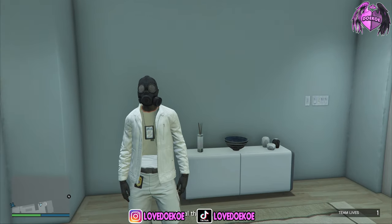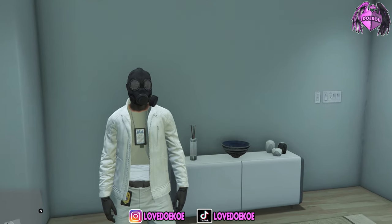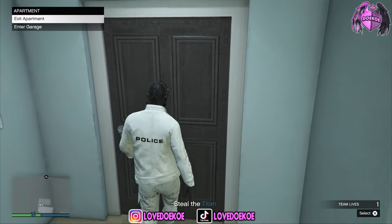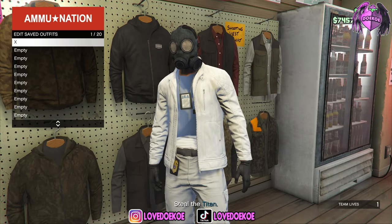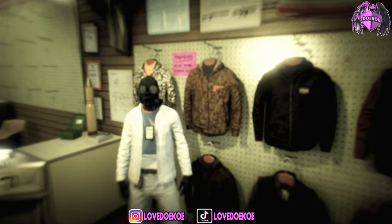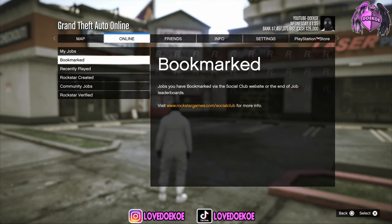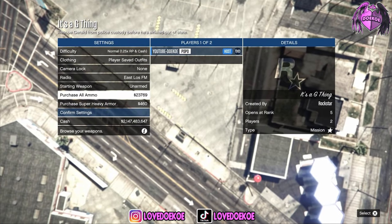When you spawn into the job, you should spawn without a torso and with the gas mask still equipped. If you spawn differently, restart your game and try again. Now make your way over to the nearest buy location on the map where you have an Ammu-Nation store. You can now re-save this outfit in the same outfit slot, then quit the mission through your phone. When you're back in online, you're ready to start the merch job 'It's a G-Thing.'